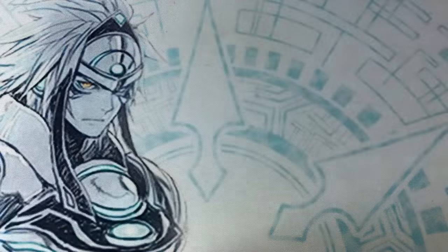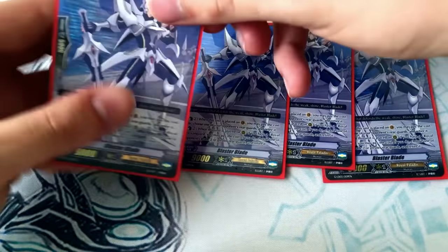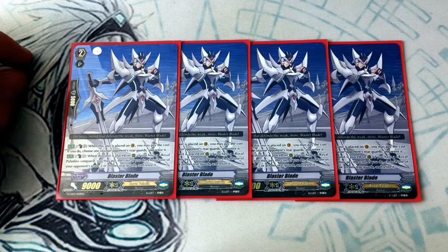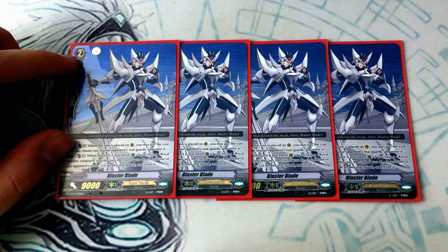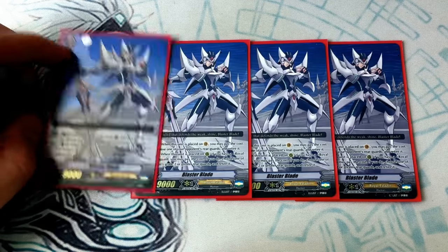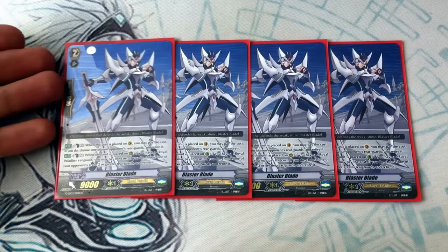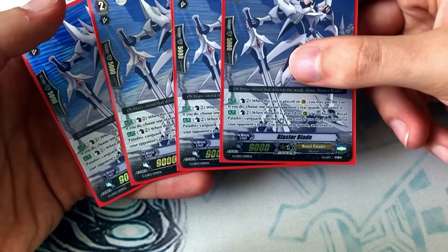Now let's move on to our grade twos. We've got the star of the deck — four copies of Blaster Blade. What Blaster Blade does is he retires stuff. I love retiring in non-retire based decks. When he's placed on rear, you counter blast two and can kill a grade two or greater. When he's placed on vanguard, you counter blast two and retire anything you want. You don't typically use him for the skill — you use him because a lot of cards require his name to do things. You need four copies of him in the deck. Look at that nice boxless text foiling — it's great.